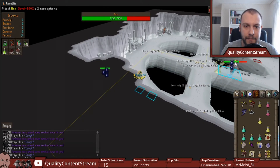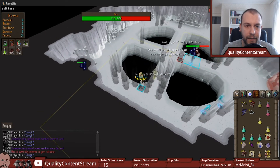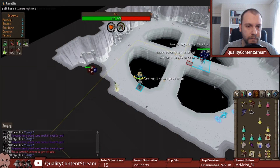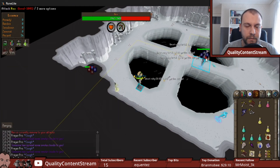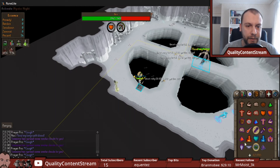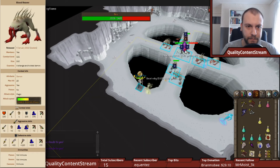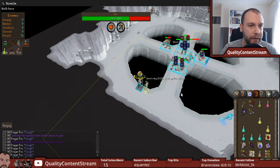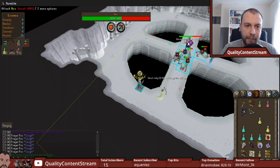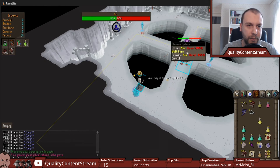We didn't get hit by the shadows. On the next minion — we definitely need Restore potions because the prayer drain is real. Next wave, Blood Reavers are going to spawn. You either need to kill the Blood Reavers or just stay focused on Nex.